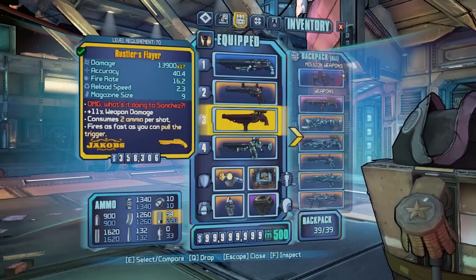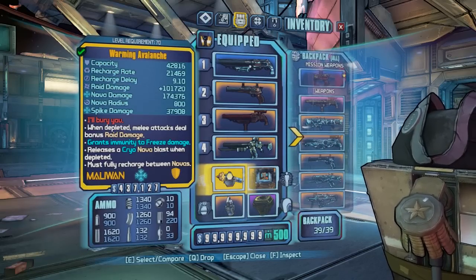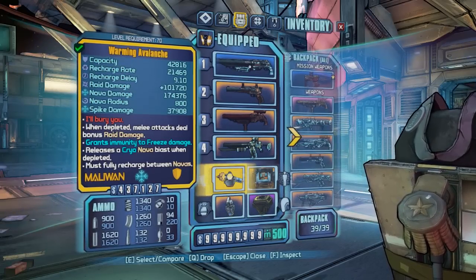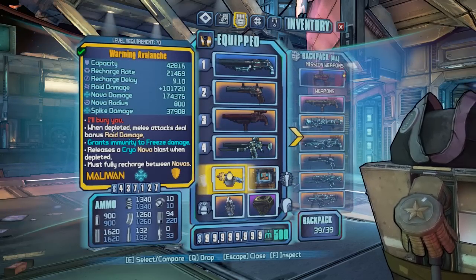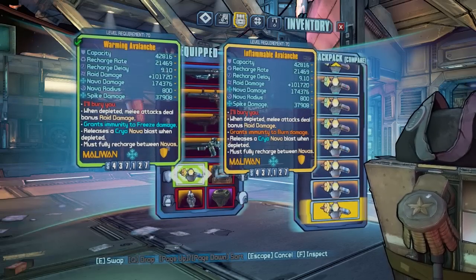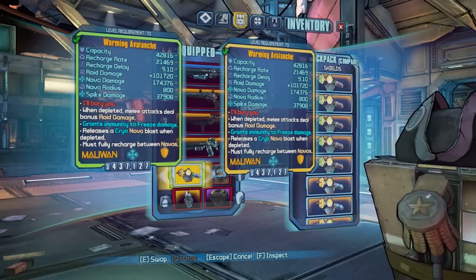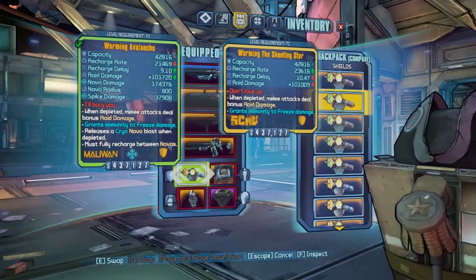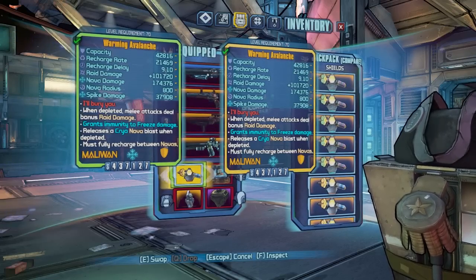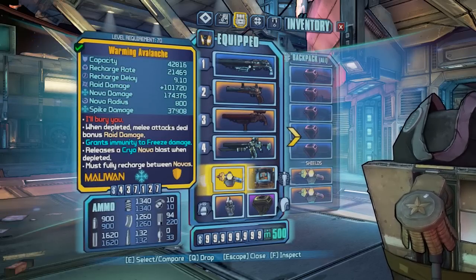For equipment you want a roid shield, and the best one recommended is the Avalanche. You want to maximize melee damage — this works best because of the ice nova and the spikes. You can use the Shooting Star as well, but I definitely recommend the Avalanche. Ideally get one that protects against freeze damage, especially when using the Two Scoops, since there's so much cryo flying around you have a chance to freeze yourself.